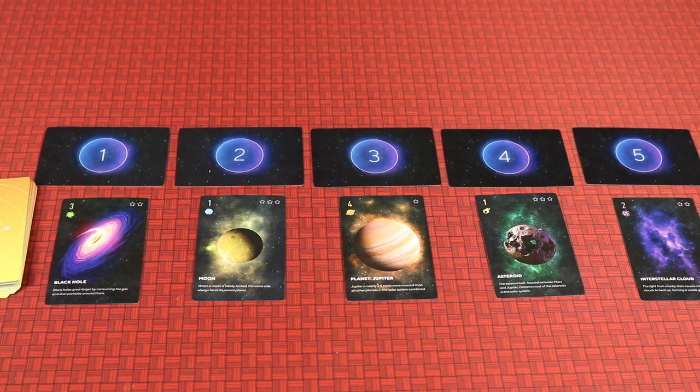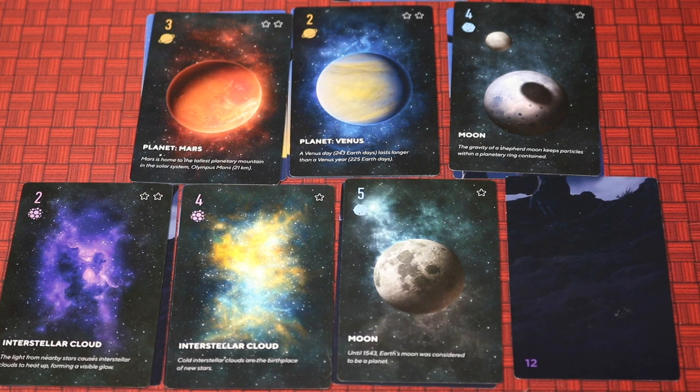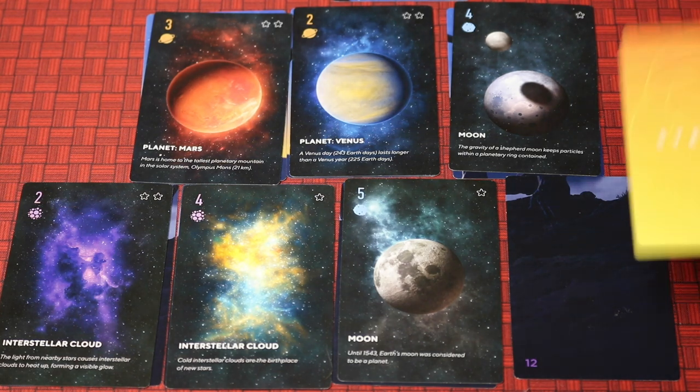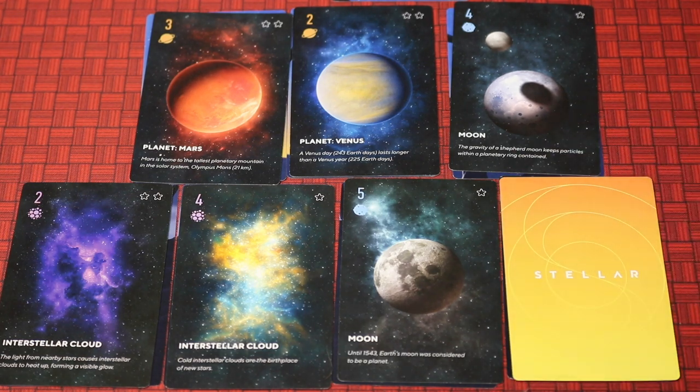Since each round you're playing one card to your telescope and one to your notebook, there may be times when you cannot or don't want to place something in your telescope. In that case, you must play a card face down in any open spot — meaning a spot that doesn't already have a card. We'll talk about the scoring implications of face-down cards a little later.